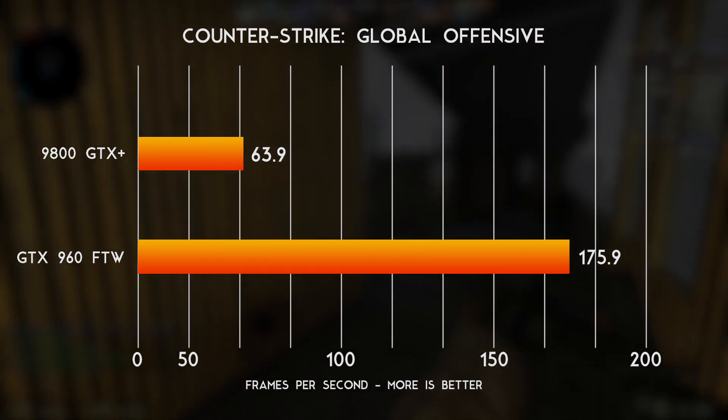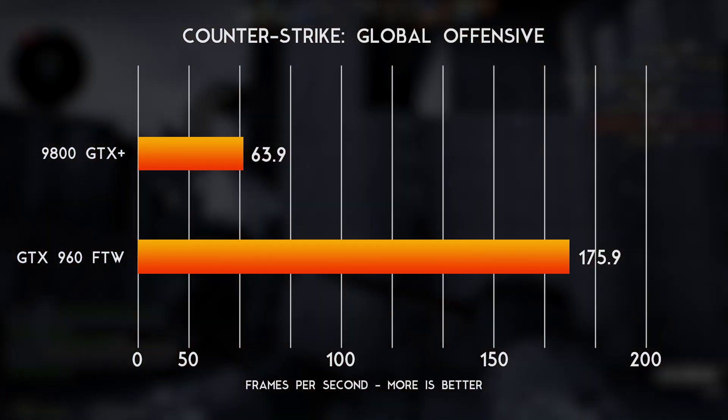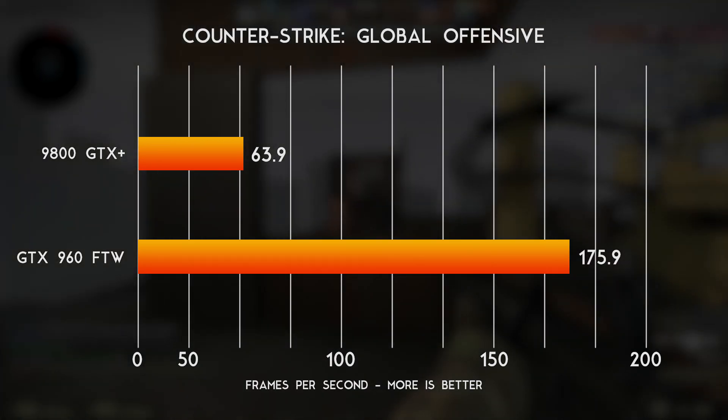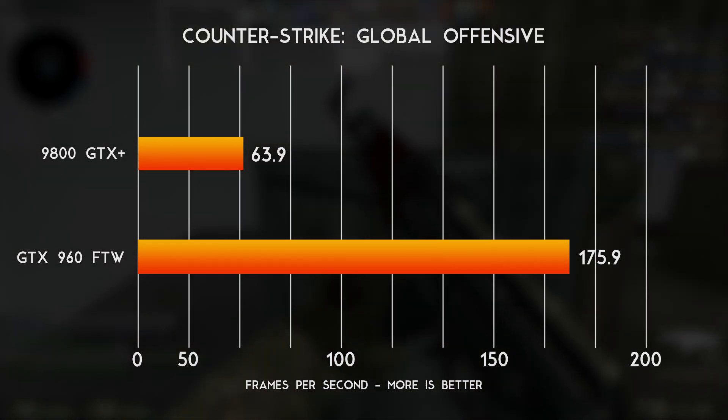Hopping over to the newer Counter-Strike: Global Offensive, the 9800 took a hit and was down to an average of 63.9 frames, and the 960 stayed up around the 175.9 frame mark. So you can start to see where the 960 is very quickly pulling away.